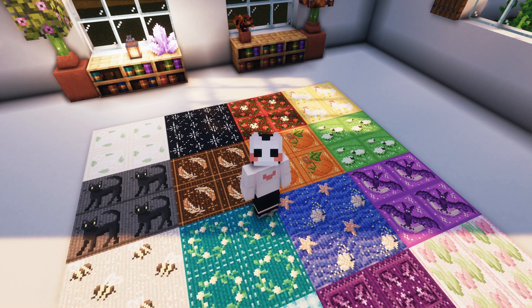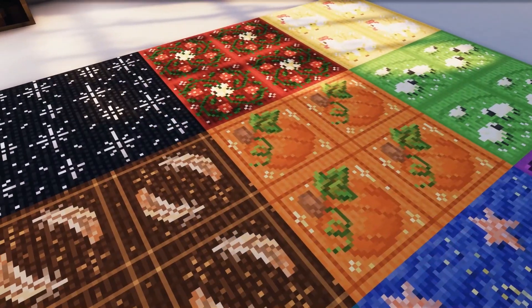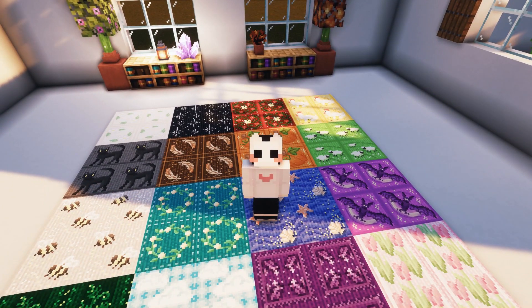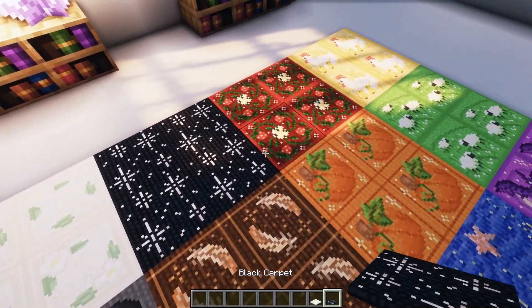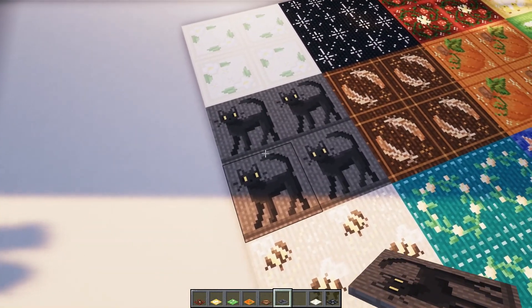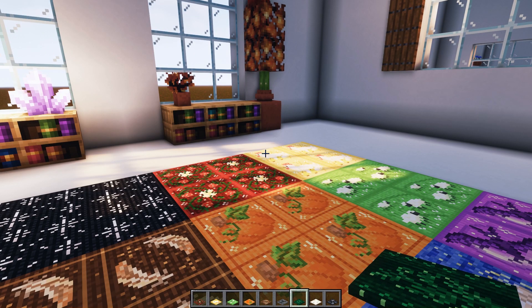So the next resource pack is called Buul0chka's Carpets Pack. This is a carpet pack based on Nox's Better Carpets, but it doesn't require Indium — and Optifine is obviously not required as well. It changes the carpets of every single color: white, black, red, yellow, orange, brown, and gray carpet — great for a spooky Cat Lady Mansion vibe. These are so aesthetic. Carpet packs are amazing — you should get both of them.